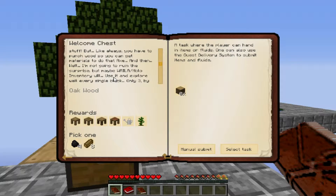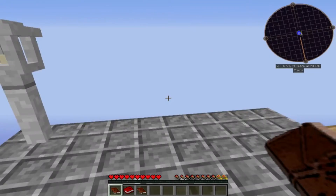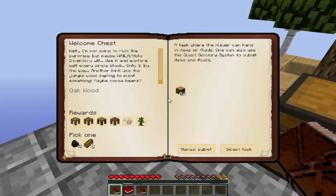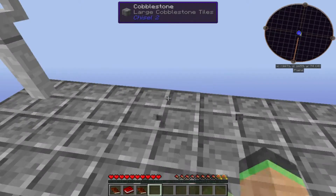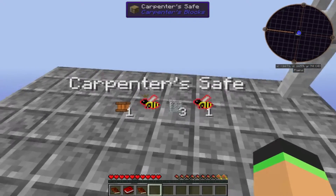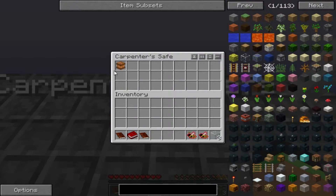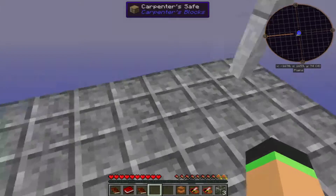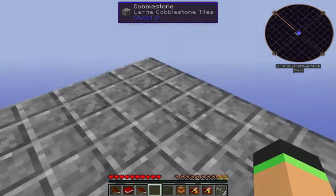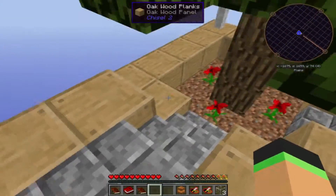The inventory hint said to explore every single block — only three by the way. Another hint: use jungle sapling to get something, maybe cocoa beans. So he said explore every block — I don't know what he means by that — maybe hit them. Oh, sneaky! Look at this guy — we got three pieces of glass, a meadows drone, meadows princess, and a carpenter.